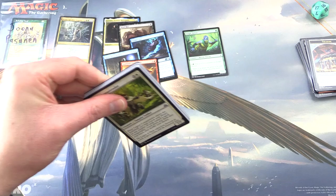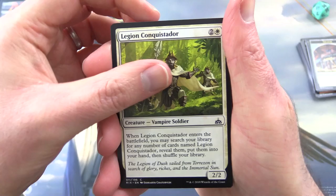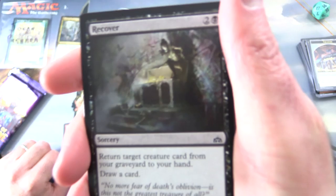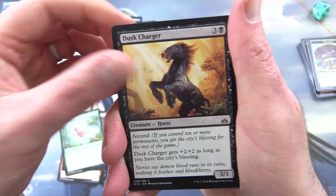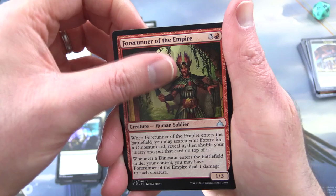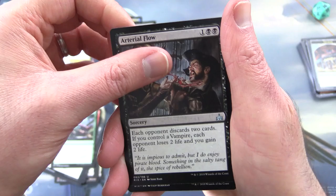Next up, Rivals of Ixalan. So we've got one merfolk so far — a merfolk warrior. Should be more in here. We have Legion Conquistador, Sea Legs, Stampeding Horn Crest — pirates and dinosaurs well represented — Recover, Plummet, Dusk Charger, Luminous Bonds, Colossal Dreadmoor. Uncommons: Forerunner of the Empire, Strength of the Pack, Arterial Flow.